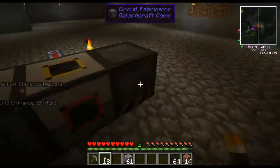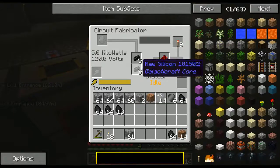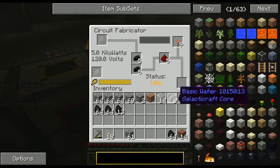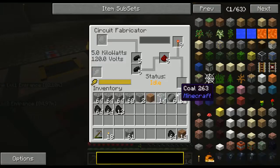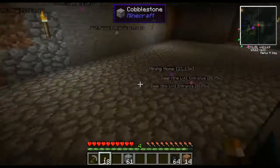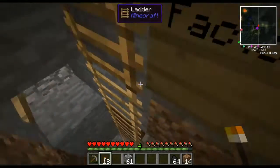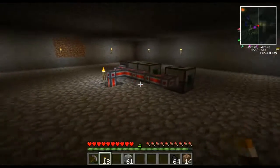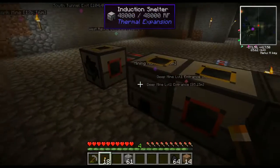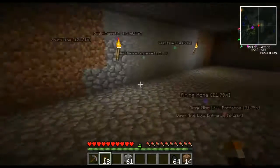I used the two diamonds that I had. I had to put everything in here. Found the silicon while mining. It created the six wafers which I'll use in future projects to build a future machine. I'm going to need more wafers and more diamonds. And I was using the pulverizer and the induction smelter to create clay, which I used to create bricks.